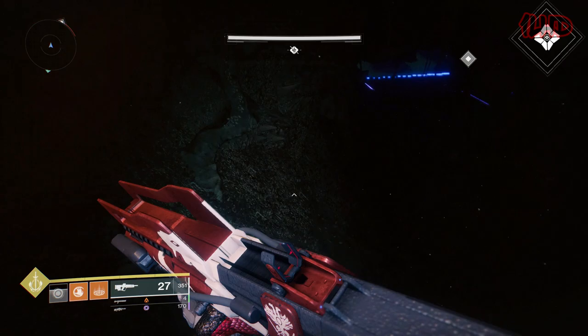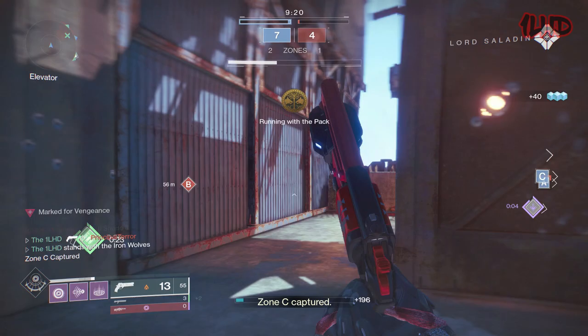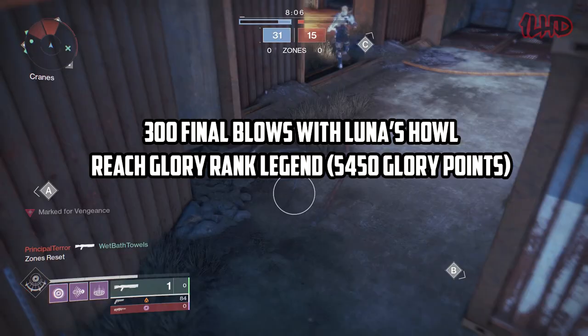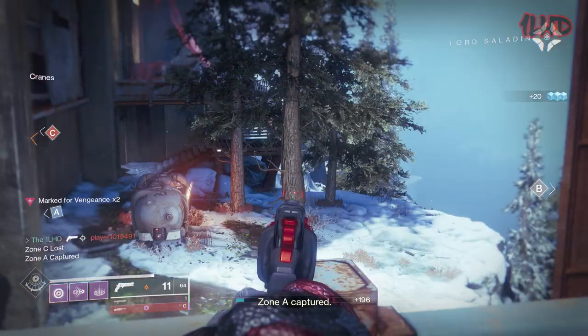Redrix's Broadsword is the same weapon as the Claymore with the same Outlaw and Desperado perks, but it has the opportunity to roll with random magazine and barrel perks. The solar damage hand cannons Luna's Howl and Not Forgotten also made their debut in Season 4. When first released they were 180 RPM hand cannons with the perks Zen Moment and Magnificent Howl. Magnificent Howl increased the damage of these weapons after landing two rapid precision hits, enabling their wielder to kill someone in no less than three crits.